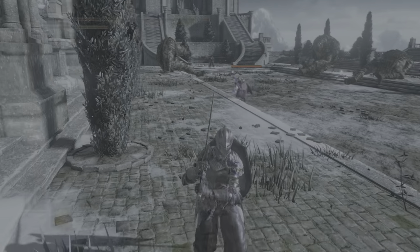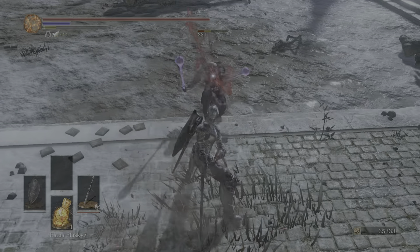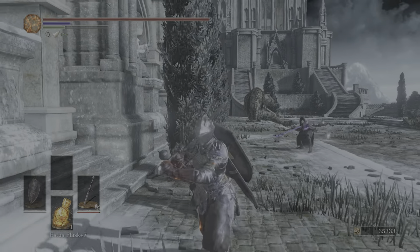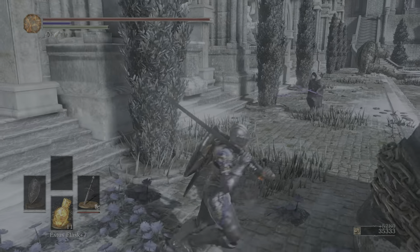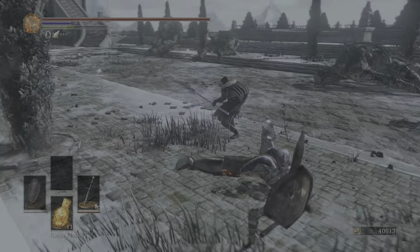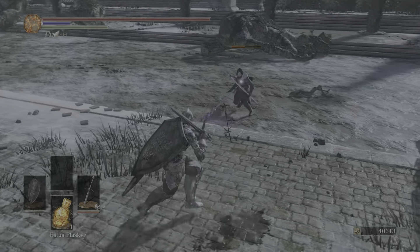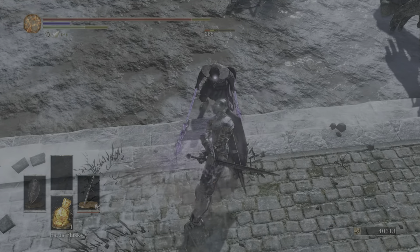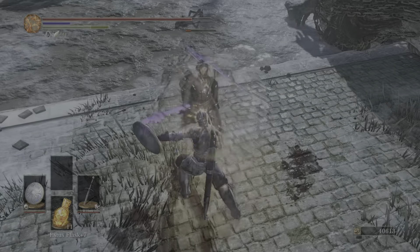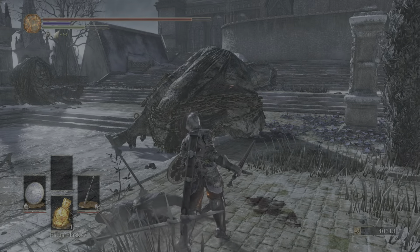We're just gonna kill these giants. That guy and his buddy — let's bring him over here. I don't like being blasted with fire while I beat these guys up. The closer you are to the wall, the harder it's gonna be for them to shoot you. That's also a tip if you're PvPing around here — if you stick close to this wall, they won't blast you with fire.